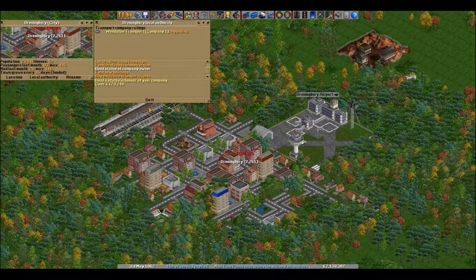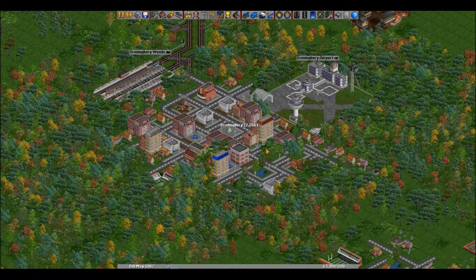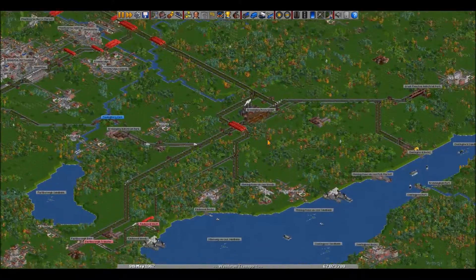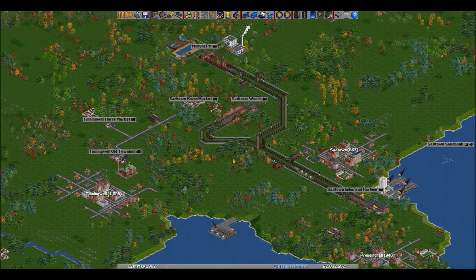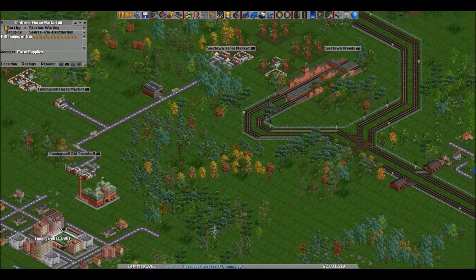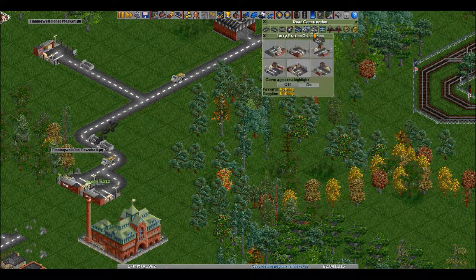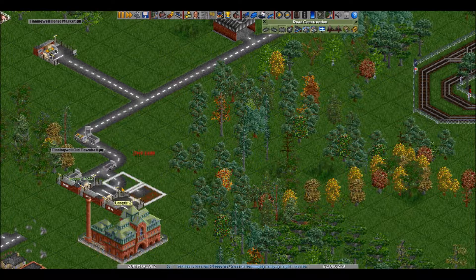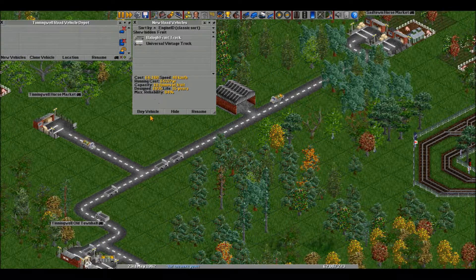Just to be an asshole, I'm gonna build a statue of myself here. Come on guys, don't be like that — you know you love me deep down inside. You know what we're gonna do now right? More trucks — this river is gonna be absolutely congested with fruit trucks.